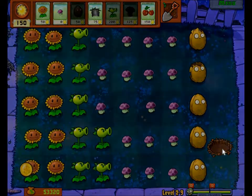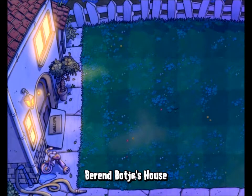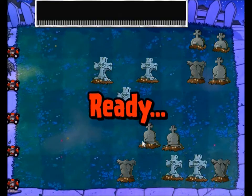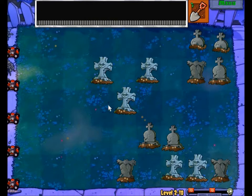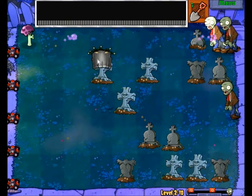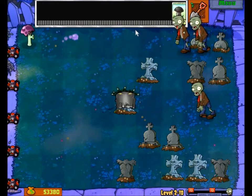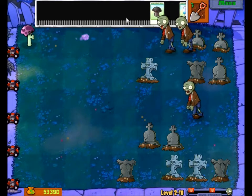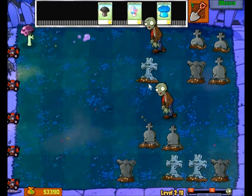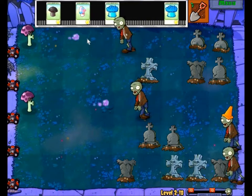On to level 10 of the nighttime levels — the last level here. As you can see they gathered all the different kinds of zombies to annoy me and there are a lot of graves. The scaredy shrooms are on the left side of the screen. I'm using the grave eaters as soon as I can on the graves to the left. All the reset buttons — the doom shrooms, hypno shrooms, and ice shrooms — I'm going to save for the last possible moment because I don't really need them right now.